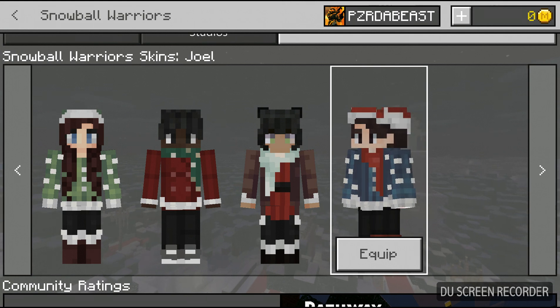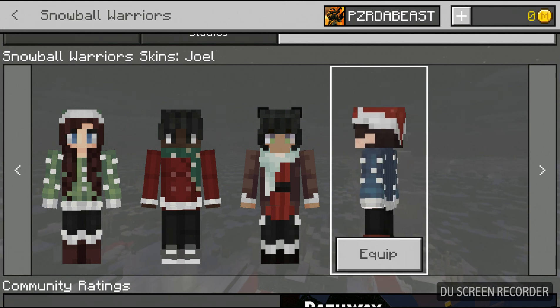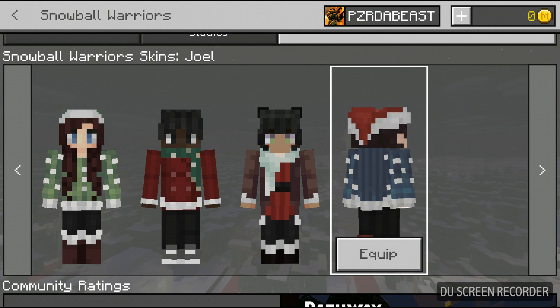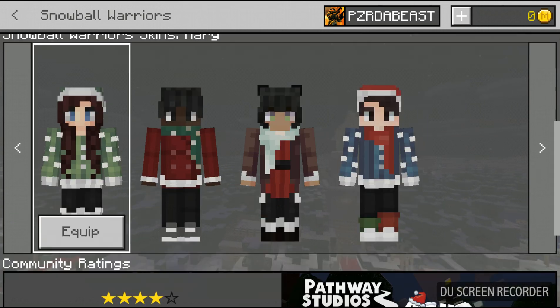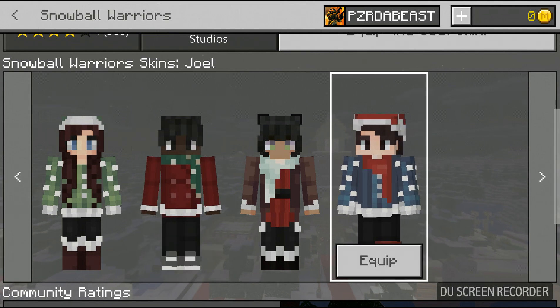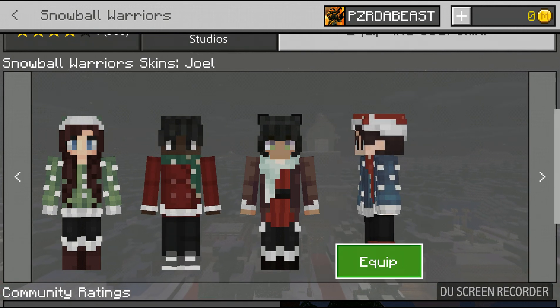And finally we have Joelle. Joelle's one looks really nice because he has that Christmas hat with the blue sweater. So yeah, I'm just gonna equip the Joelle skin — honestly I think I'll just equip Joelle's skin.